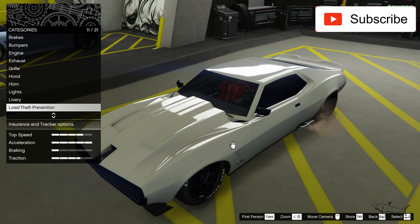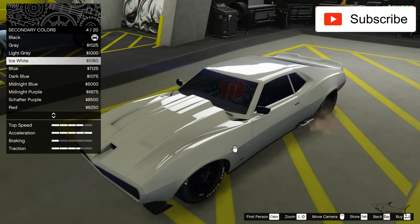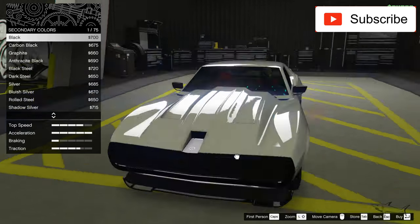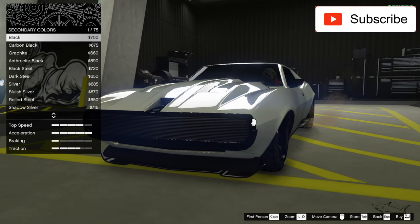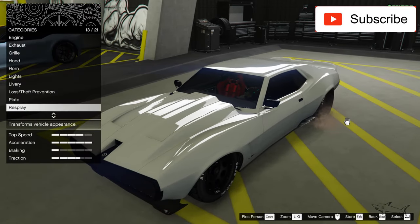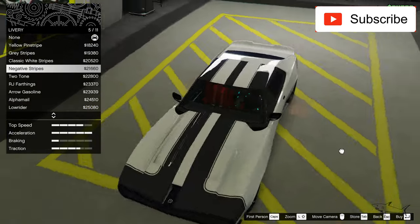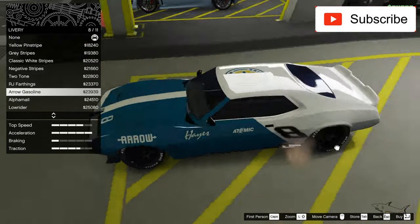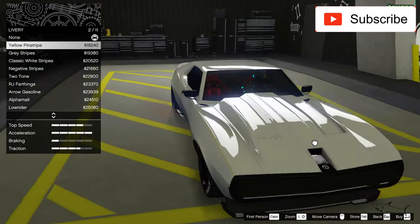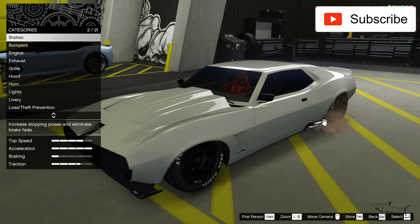Let's pick this red for the interior. And for the second color, I think I'll keep black because I really like the contrast. Let's try metallic black instead of regular black. Okay, I like it very much. Now let's see the liveries and what we can do there.